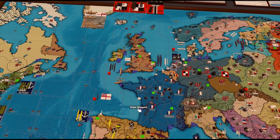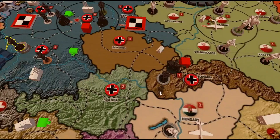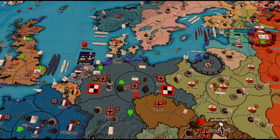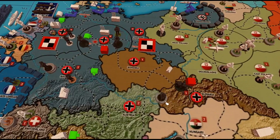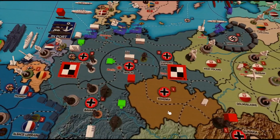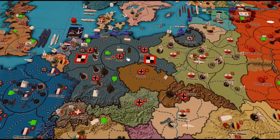Turning attention to the European theater — neutral units in Slovakia are replaced with regular infantry and a fighter. The Slovakian fighter joins German air forces at Schweinfurt in Western Germany. The two infantry from Slovakia rail over to Bavaria, and two cavalry from Berlin move down to Bavaria as well, putting pressure on the Alsace-Lorraine front.